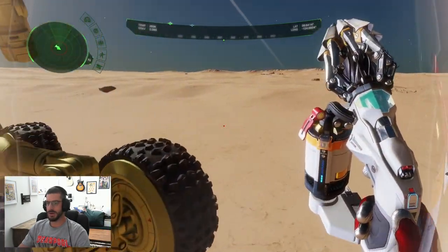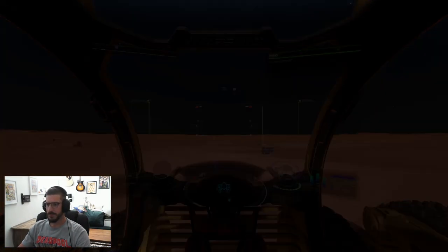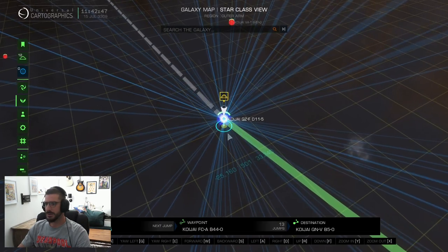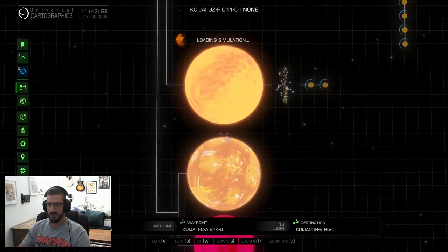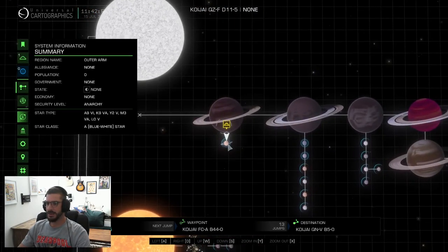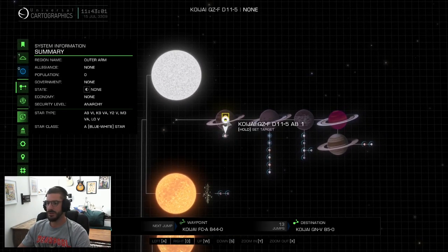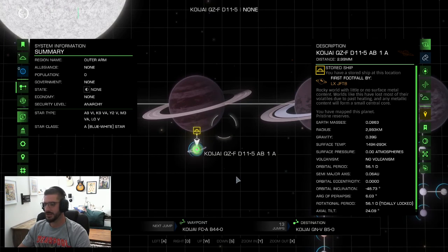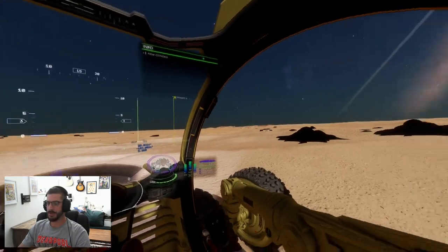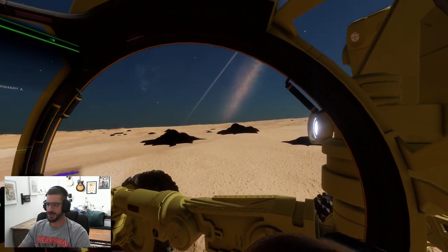If you're interested in what system it is — wait, I need to get back into my SRV. Let's board that. We are in the system Koi J QZ-F D 11-5, and the planet is the first moon of the first gas giant: Koi QZ-F D 11-5 AB 1A. So this is where you can find that special stratum. Now it's blacked out — we have some graphical glitches.